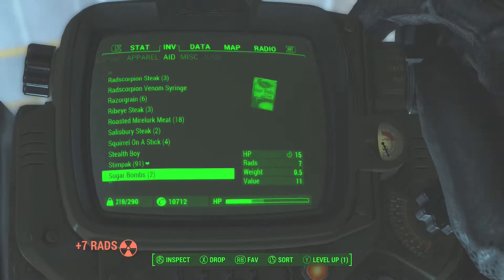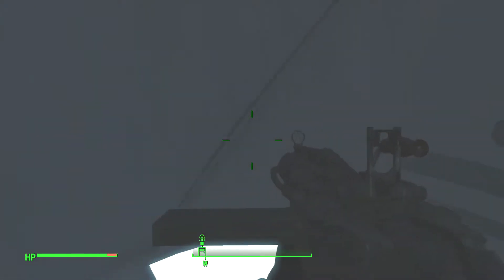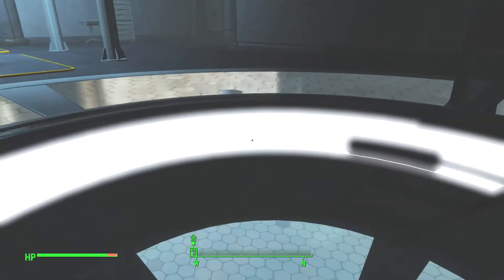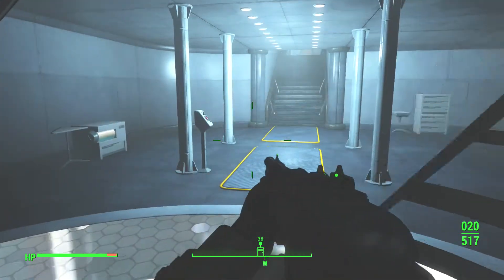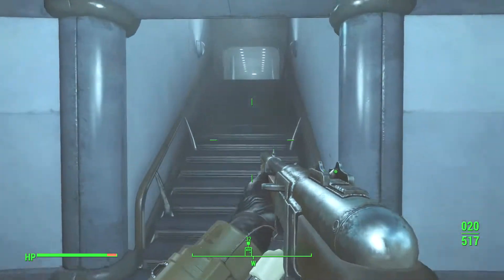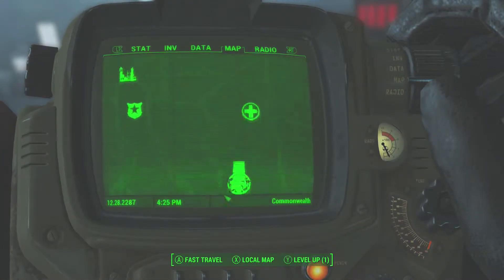I went ahead and healed myself just in case, because there are normally guards up here guarding the terminal that lets you teleport back and forth. In this case I think they were all downstairs, which is good — I didn't want to fight them. So now we're going to fast travel again, and I'm probably just going to go to the CIT ruins because it's right up front.